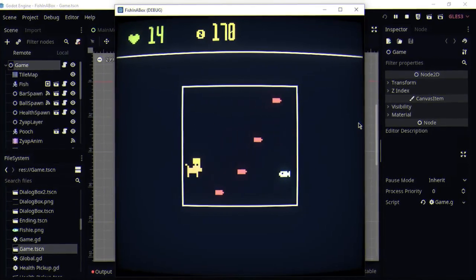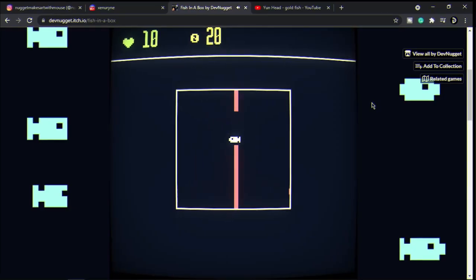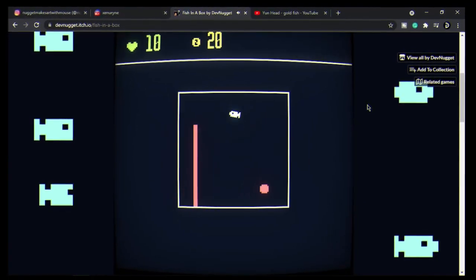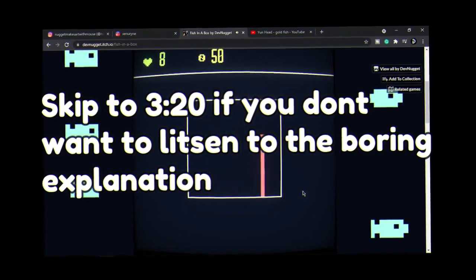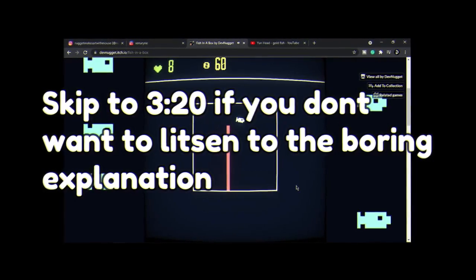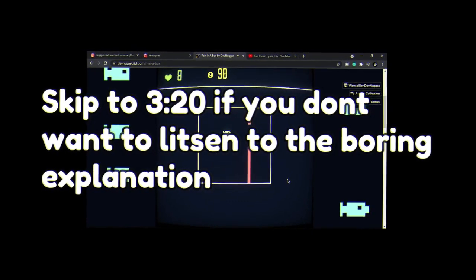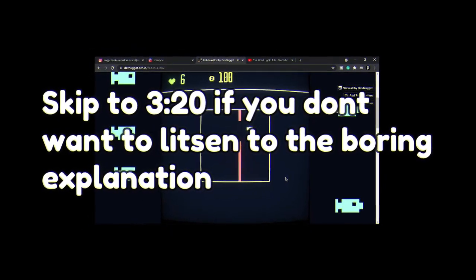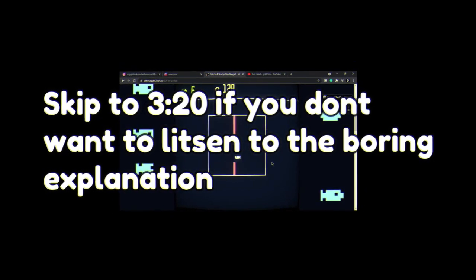Then I made a final stage where the boss himself comes in and starts shooting pointy stuff at you. This stage is the toughest but not too hard to beat. I added one last cutscene and a very wholesome ending. I exported the game as an HTML web export, and when I tested the game, it crashed every time the stage switched. I wasted a few good hours on this — it turned out the name of the scene was 'Ball Spawner' with a capital B, but the code I wrote to preload it was not. Godot compiled it with no errors because it didn't catch it, but the export did.